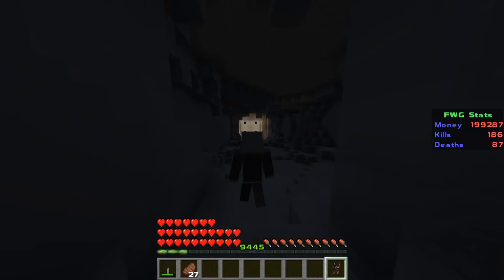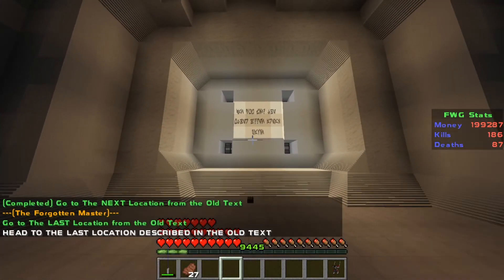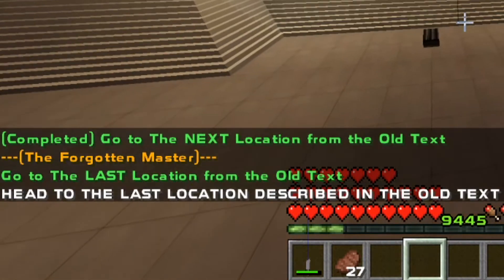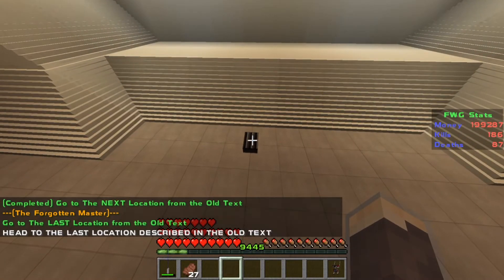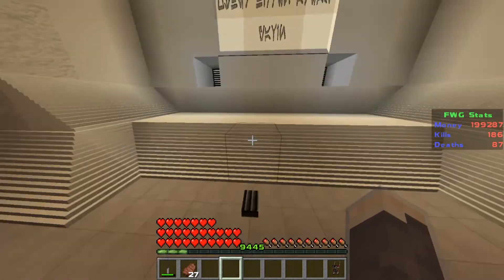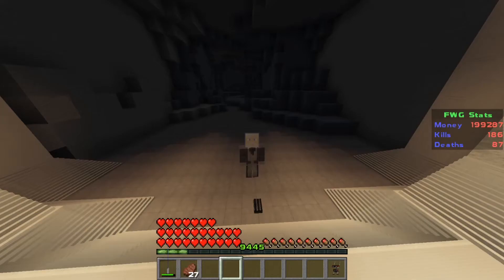What's down here? There's a light down here. There's some more secret text, and it says: head to the last location described in the old text. So if you can't read it, hit the translation button. Find the hidden path of Yavin. So guess where we're going — Yavin 4.